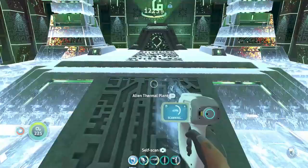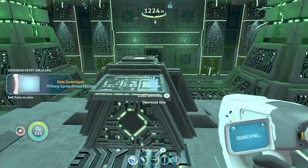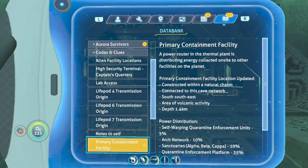It's an alien thermal plant. Primary Containment Facility — UDDA data. Primary Alien Facility Location Updated. Volcanic area connected to this cave system at depth 1.4 kilometers. A power router in the thermal plant is distributing energy collected on site to other facilities on the planet.